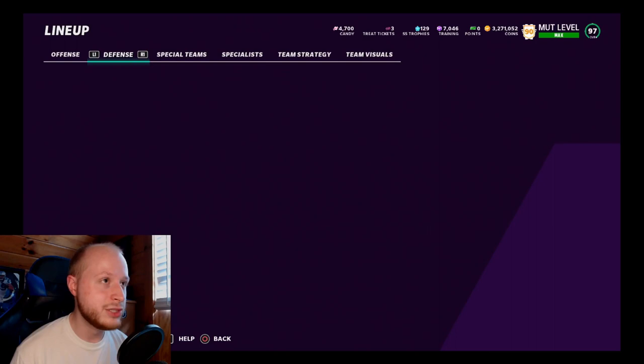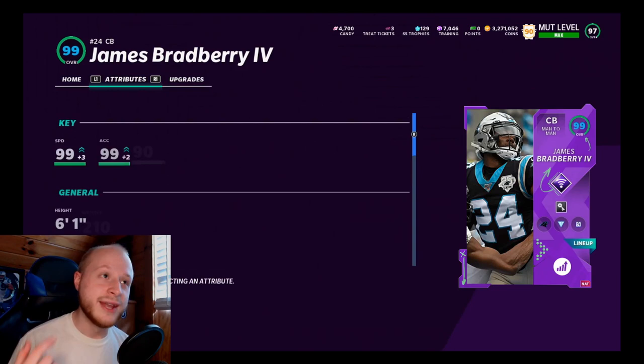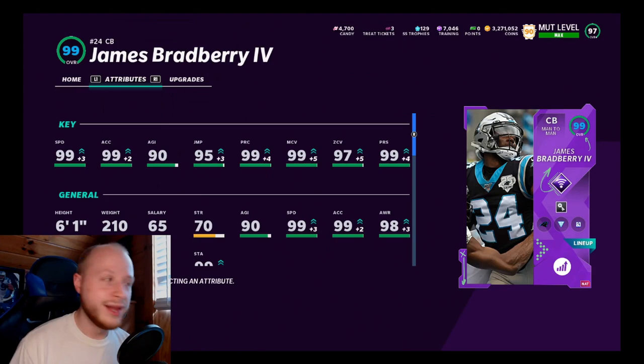James Bradberry powers all the way up to a 96. Looking at his abilities, he has Pick Artist and Universal Coverage. Over at attributes: 99 overall with 99 speed, 99 acceleration — agility is a little lower than you'd like at 90, jumping is 95, 99 play recognition, man coverage, and press, with 97 zone.